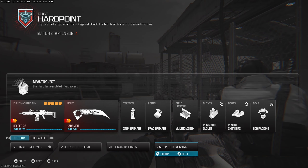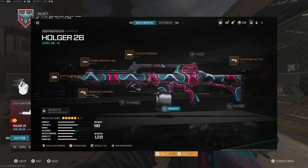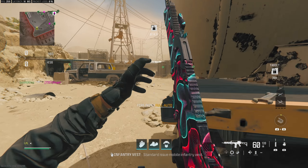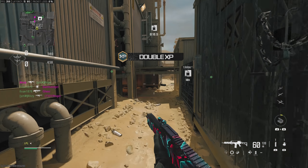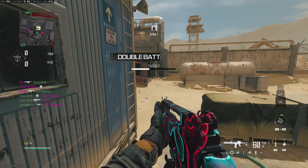We're into the first game on Rust now. I'm going to start with the hipfire kills first, and this one specifically is just 25 hipfire kills with the Holger. For hipfire kills you just want the smallest map possible — there's no Shipment at the moment so Rust is going to have to do, although Shipment would be way better for this.